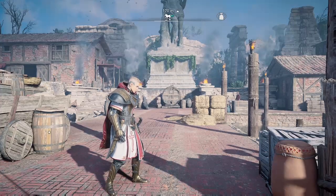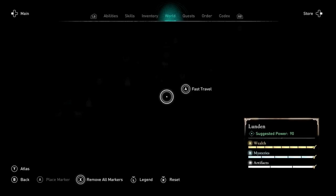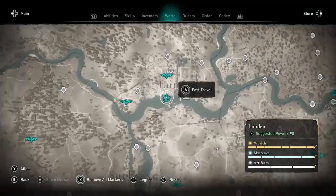Welcome to Assassin's Creed Valhalla. Amber here with a walkthrough of the London Beggar Glitch, starting here at the harbor in London. I'm going to show the full route to the beggar's location since it can be a little tricky to find the first time.